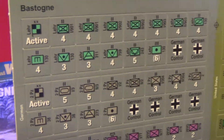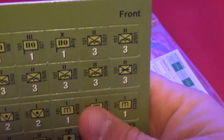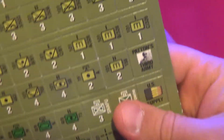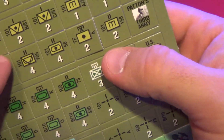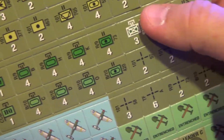I bought it mainly for the game. We have the counters — thickish, nice quality counters. We have the Germans, and then we have the US — the elements of the 101st. It's company level elements and battalion level elements, and also regimental.